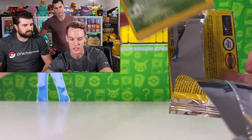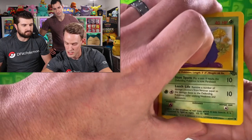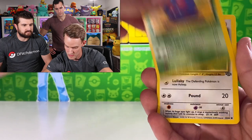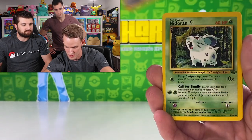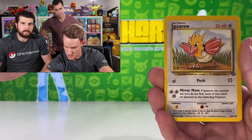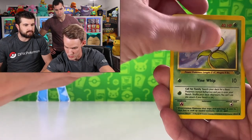Alright opening up the Jungle pack — it's funny, the first edition base set packs are like butter, they just melt in your hand when you're trying to open them. Cards revealed: Venomoth, Jigglypuff, Eevee, Nidoran, Spearow, Paras, Bellsprout.